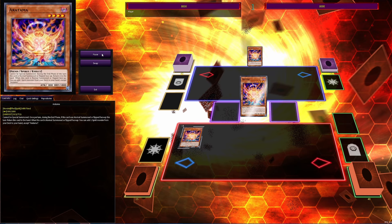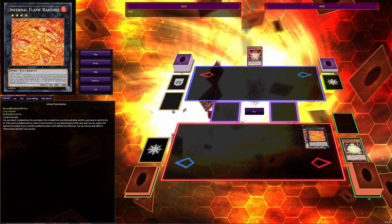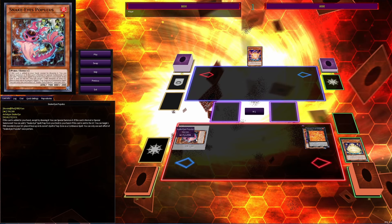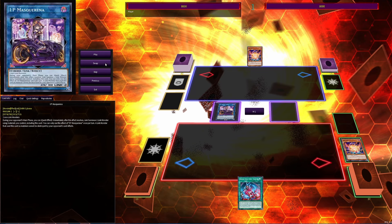We're going to start off with Aratama — normal summon it, add Sakitama, use Sakitama to normal summon itself by effect, then go Rank 4 into Infernal Flame Banshee. We're going to detach one to add Populace, and this is why we actually run the Aratama combo — it can just straight-up search Populace. We'll special summon Populace by its own effect, activate its on-field effect, then link into IP.